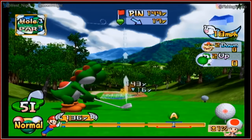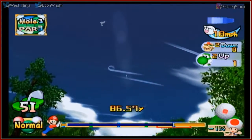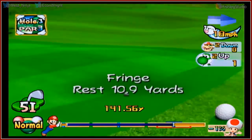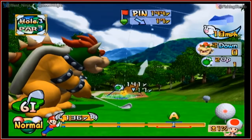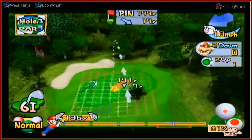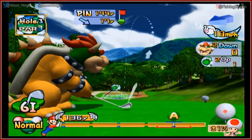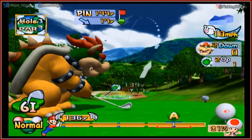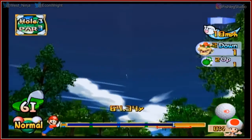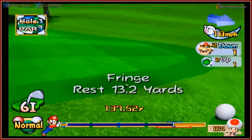So it gave me a five iron. Perfect shot lands me there, not including wind. Let's go this way more and put it about there — almost a perfect shot to land me there. If it's a hole in one I quit. I retire. That's a lot of wind. Let's see how we can get you in there. That's good enough — curve it a little bit. That went wide — on the fringe.